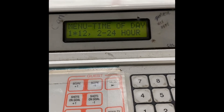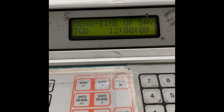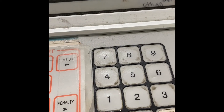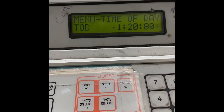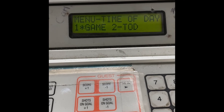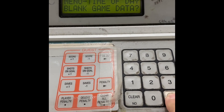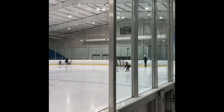It's going to ask you if you want 12-hour or military time — select 12. It will display the time entry screen. Enter the current time; in this case it is 12:08, so enter 1208 and then zeros. Hit Enter. It's going to ask if you want to change the game time or the time of day — hit Time of Day, which is option two. Then hit Blank Game Data, hit Enter, and the time of day is now up on the clock.